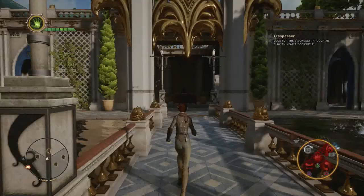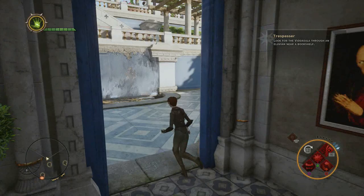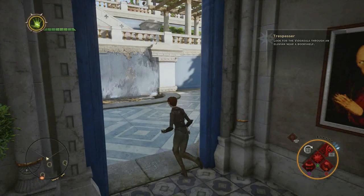I'll show you where you can find the other painting real quick. It's in the baths — it's right there, it's this man that will be crooked, so if you interact with that you'll get plus two strength. You also get cunning for finding all the treasures.